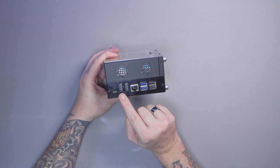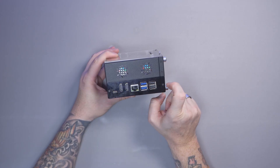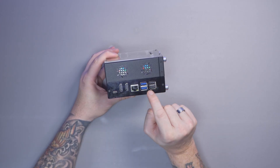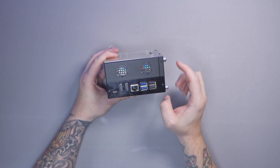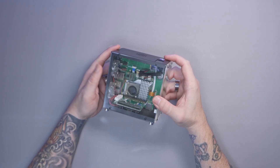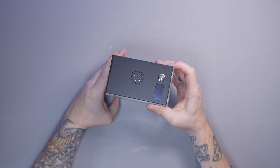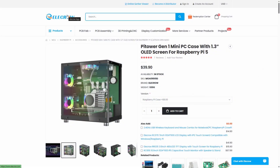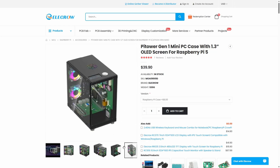On the back we have a USB-C for power, two full-sized HDMI ports, one gigabit port, and four USB ports. These actually come from the Raspberry Pi itself — the HDMI and USB-C use a daughter-to-board connection. I got this from Electro — they sent it for free but they're not the sponsor of this video. This mini PC case costs $39.90, which is an absolute bargain.